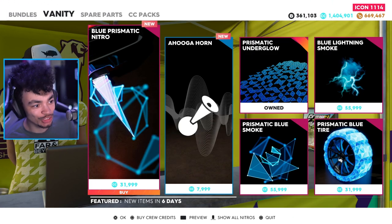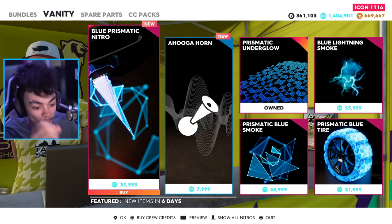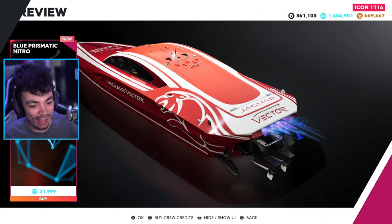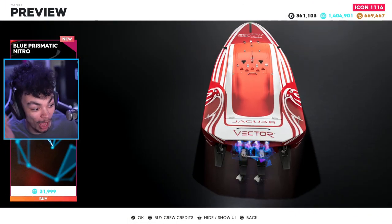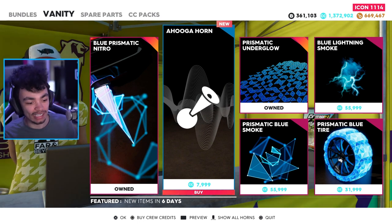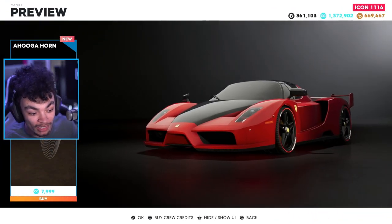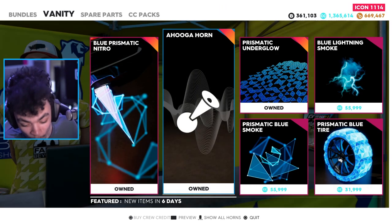If we go over to the vanity items — we've got that new nitro! I saw people using it and it looked fantastic. That is super freaking cool, and I am applying that to all my cars from now on. That is beautiful. The sound it makes as well — we've got that awooga horn. Let's have a preview of that. I'm buying that horn and putting it on this Ferrari as well.